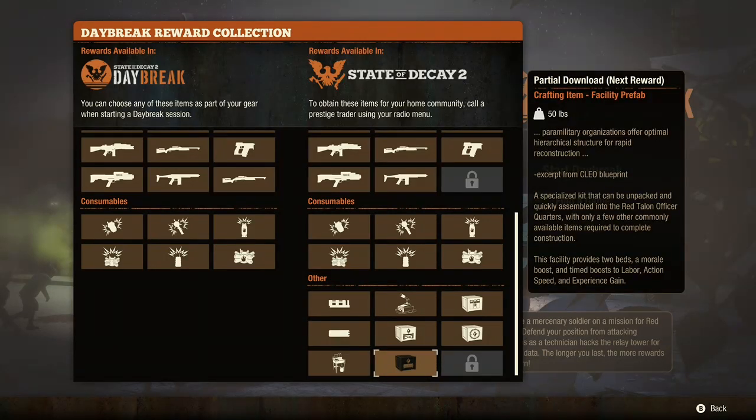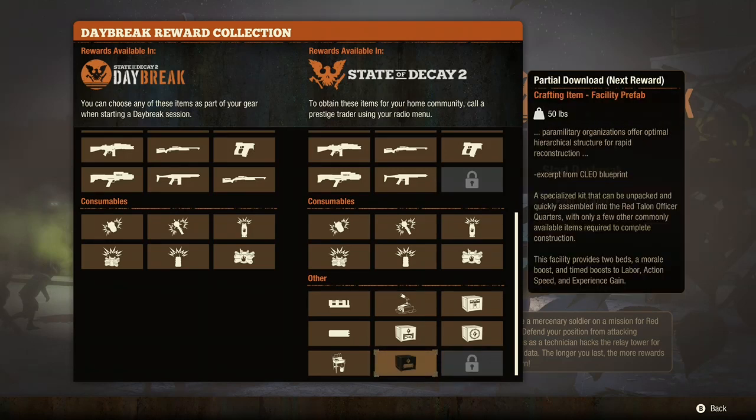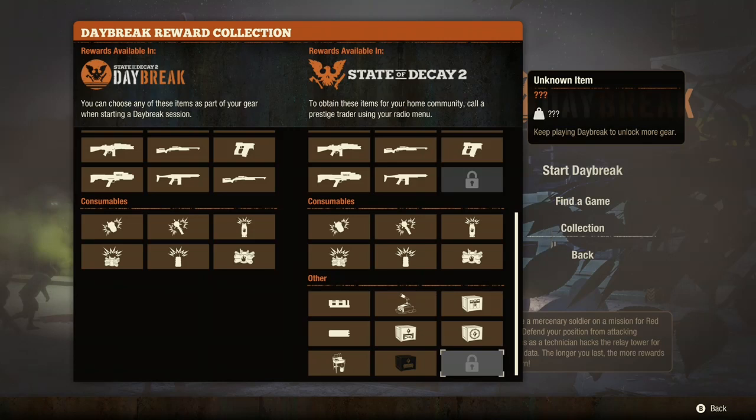The next one is the Officer's Quarters. That's beds — it gives you two beds and morale, plus other bonuses like Action Speed and Experience. It's not a necessity, but it is neat. It's like having a sheltered bed facility but with extra bonuses, and instead of three beds it has two. But with all the extra bonuses, it kind of levels out. And the last one — I don't even remember what it is. Clearly I haven't unlocked it; I don't even have a partial for it.